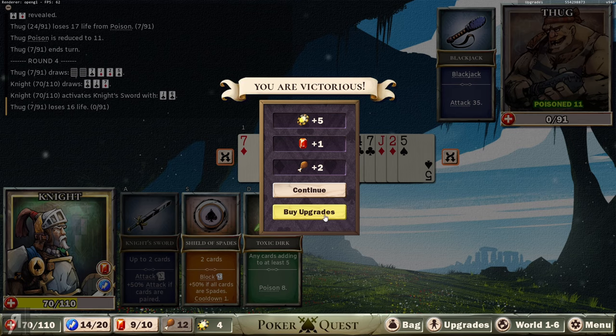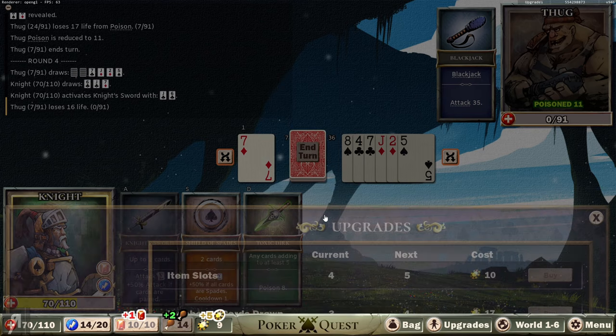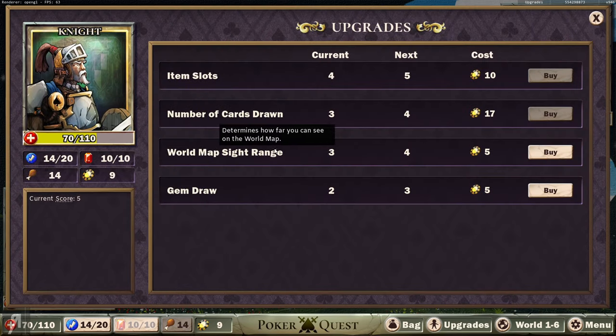It's very tense, actually - surprisingly tense. When you have a win condition like this guy where he has to get blackjack, I have no idea what kind of odds he's going to have, especially considering he's drawing so many cards at once. It's not like an actual casino where you just have your hand and the dealer doing their thing. But anyway, let's see what else we can do here.